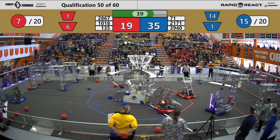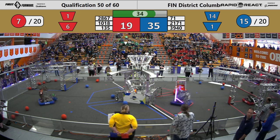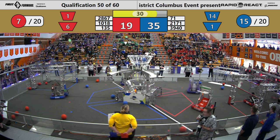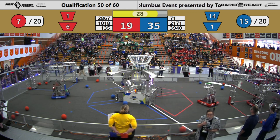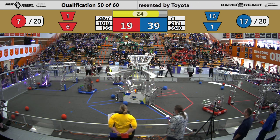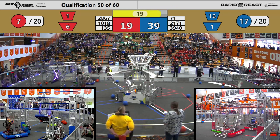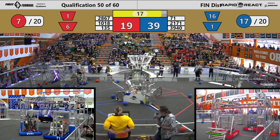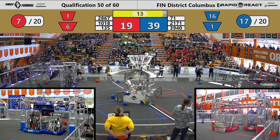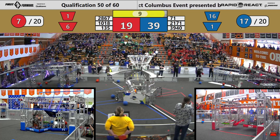Pike Robodevils looking to score. Here comes Elk Logix. 3940 with two more — in they go. 30 seconds left. They need three more pieces of cargo. They're going for the transversal — not going to hurt their ranking score. They get up on a high bar. Elk Logix climbing on that medium bar, and so is their partner, Pike.